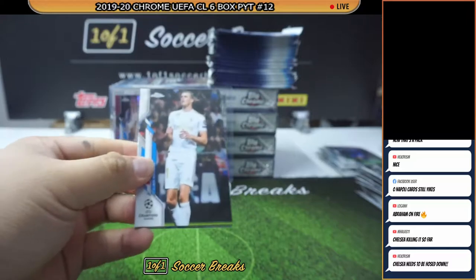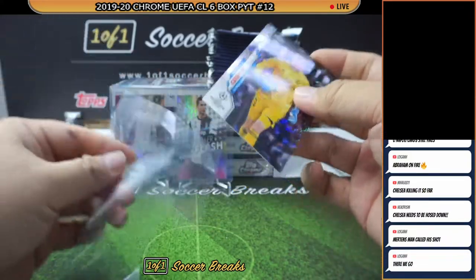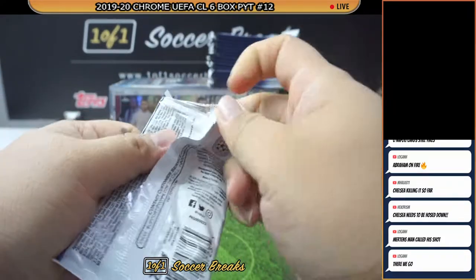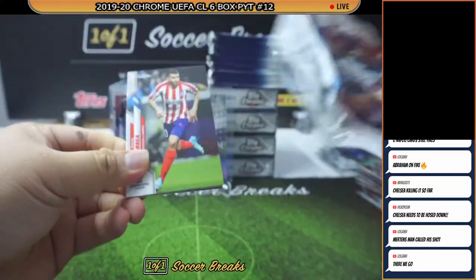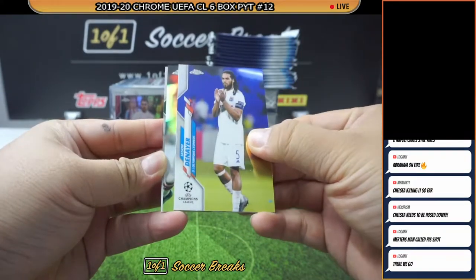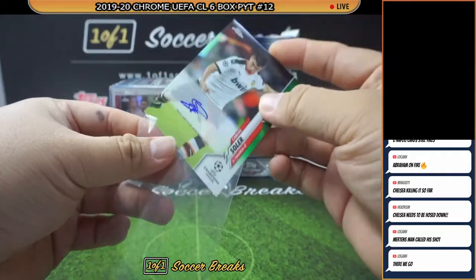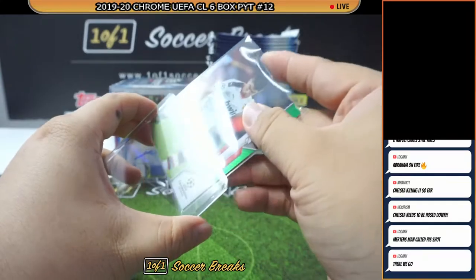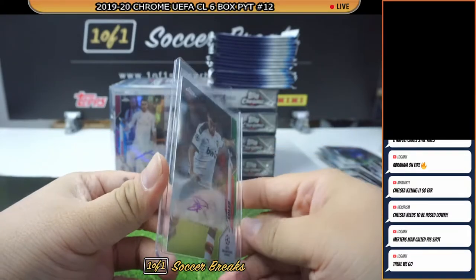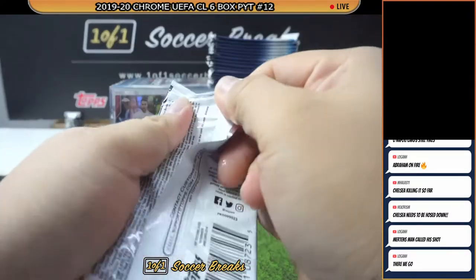No doubt we all agree Chelsea is the biggest winner so far. We got a Courtois Speckle for Real. He wants the numbered cards — but how about a nice autograph for Valencia? Green auto, Carlos Soler, numbered to 299. Valencia — Mark Simon. There you go, Mark Simon, nice Soler auto for you.